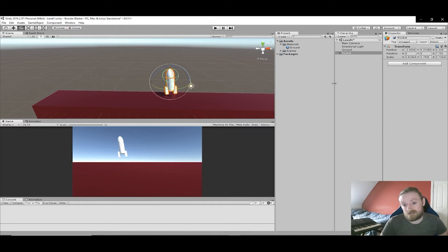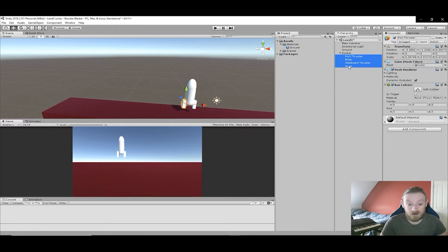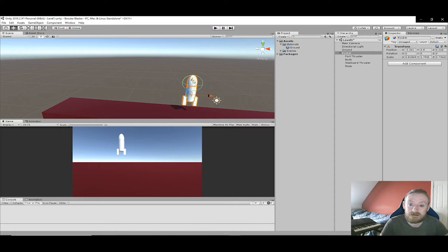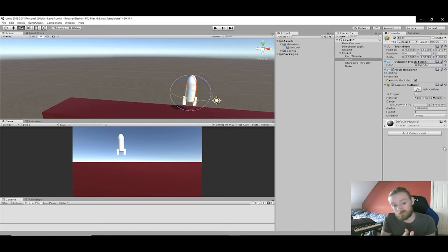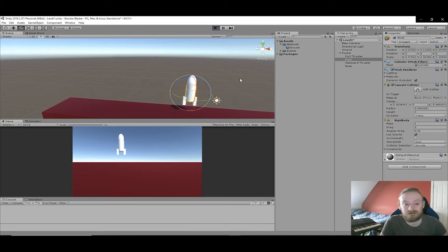I parented all the objects — the different parts of the ship — to the rocket empty game object. So if I just move the rocket, it will move everything else that is a child of it. It all rotates together, it all moves together. We're not going to want to rotate in that direction because it is 2.5D. I will have obstacles traveling along the Z axis, but the ship itself can only move on the X and Y — just to give a little bit of a 3D feeling in a 2D game. This is just a design choice.